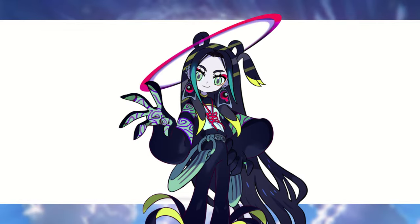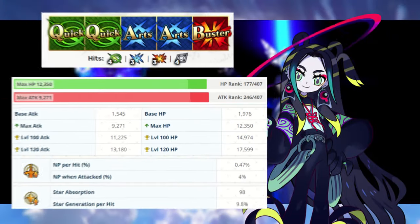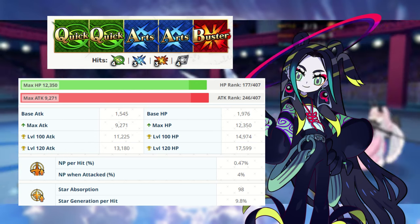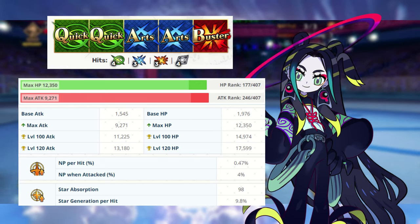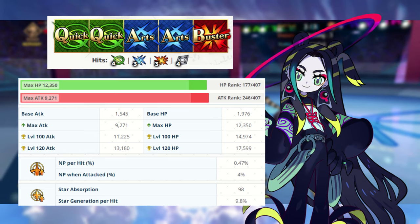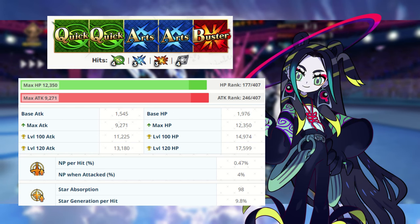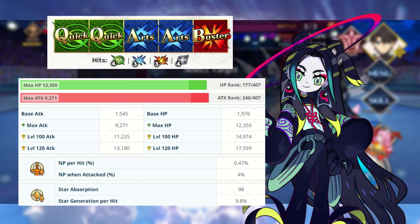Alright, now that we've done the standard intro, let's go ahead and take a look at this servant. Tai Sui comes equipped with two Quick, two Arts, and one Buster card, with an AoE Arts Noble Phantasm. Veteran players already kind of know where this is going. The max HP and max attack are fairly decent, and the NP per hit is a decent refund, further augmented by the fact that we get a guaranteed NP5. Being the servant class that Tai Sui is, the star absorption is overall average, so stars will flow to his cards if you design them to do so.